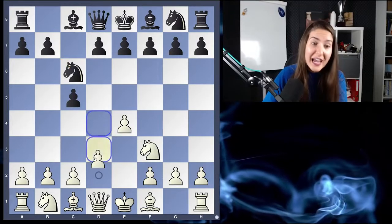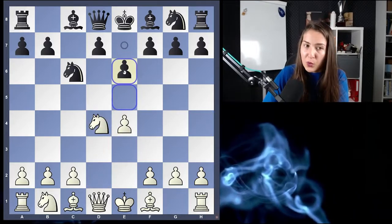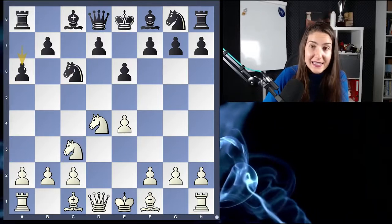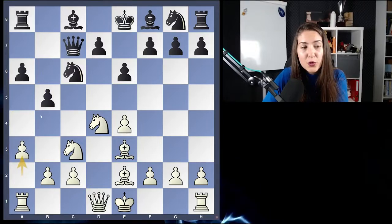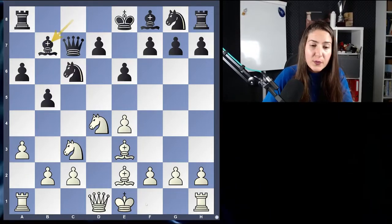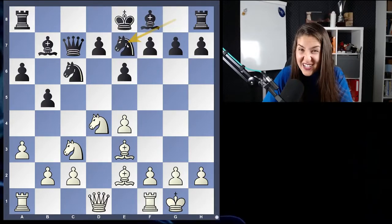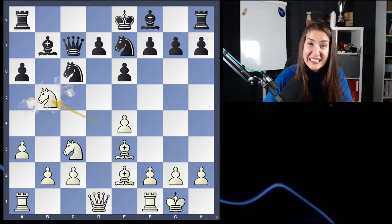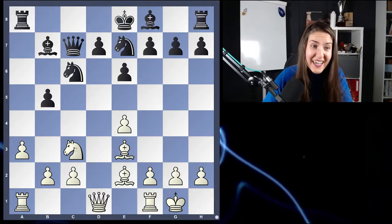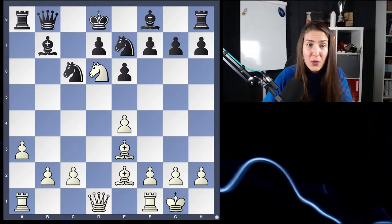Now we're going to the open Sicilian with Nc6. d4, pawn takes, knight takes. Here, black plays the move e6. After Nf3, a6, Be2, Qc7, Be3, b5, a3 blocking and avoiding the move b4, Be7, castle. Now the move played is Ng7 — that's actually a mistake. The reason is Nxe5. This is a complete disaster. After pawn takes, there is knight takes, the queen needs to move, there is a check on d6, the king needs to move, we take here, we will take the rook, and that's over.